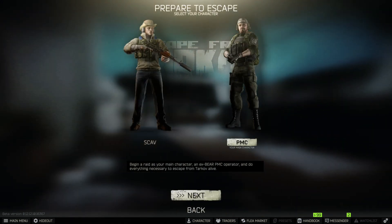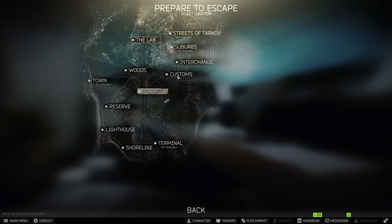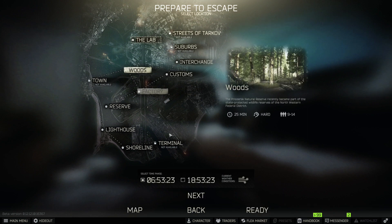Now that we're done with our loadout, let's get ready for a raid. You select which map you're going to go to and at what time. What I like to do for my first raid is go to Woods and get the introduction quest out of the way, so that I can get to Jaeger's second quest, which gives you the compass as soon as possible. I highly recommend this for new players, as the compass will help you navigate the maps much easier.